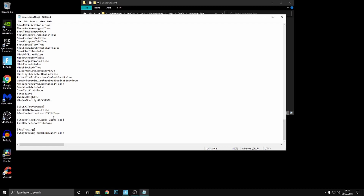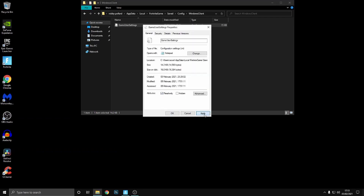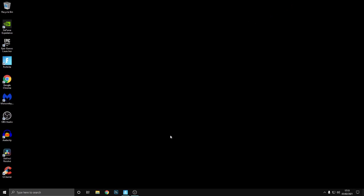It's going to say IES31 and be set to True. All you want to do is change it to False, then save the file. Once you've done that, right-click on the file again, go to Properties, re-check the read-only box, click Apply, then OK.